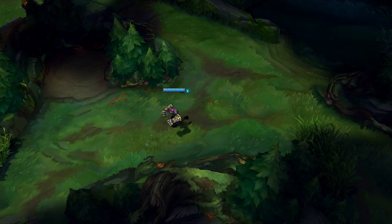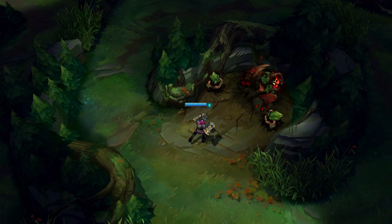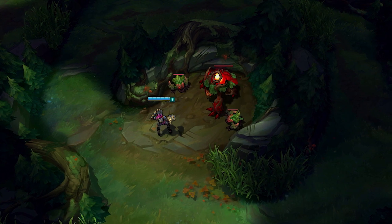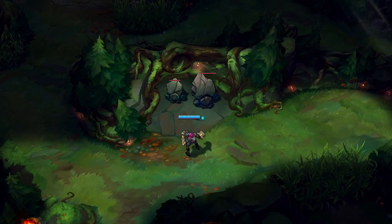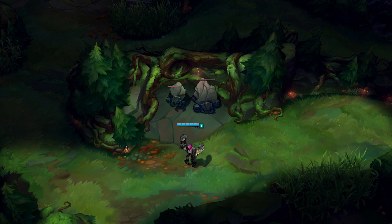Thematically, jungle monsters feel much more at home on the rift and better communicate their power levels. The red buff, the Brambleback, roars a warning at everyone who walks by, looking ready to pump out damage. Compare him with the Krugs. These monsters' cloister defensive stance implies their damage-soaking, tanky style.